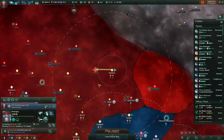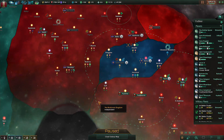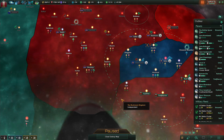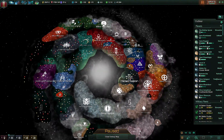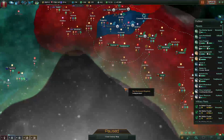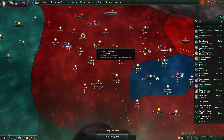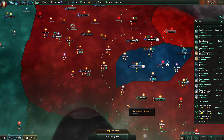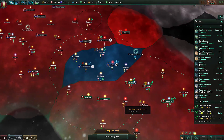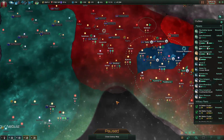Trust determines how receptive they are to certain diplomatic actions, such as forming an alliance, a defensive pact, or non-aggression treaties. The second most important change has been made to the borders. Borders are no longer really existent — they are now always open, meaning our explorers can go into all the territories and explore. Unless, say, these guys decide they don't like us and close the borders on us, meaning our ships can no longer go into their territory. Rivals, from what I've seen, never have their borders open to each other.